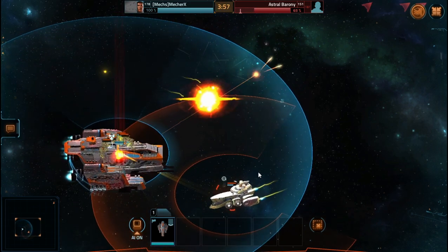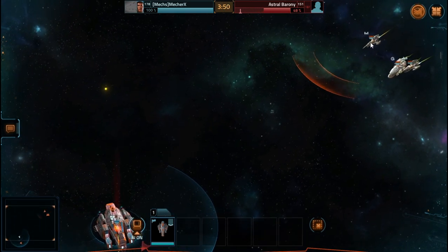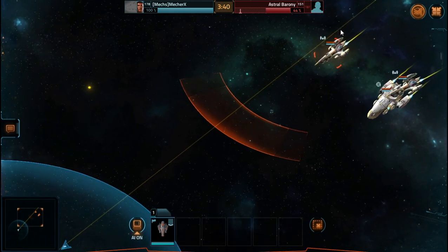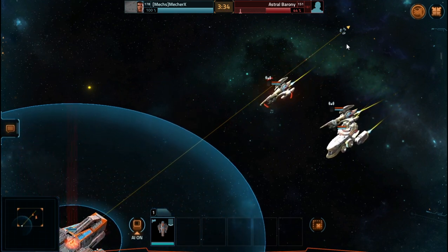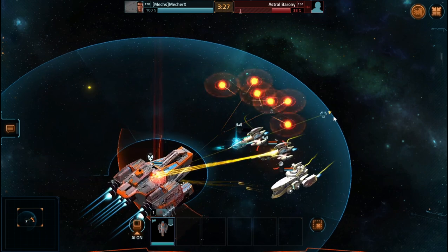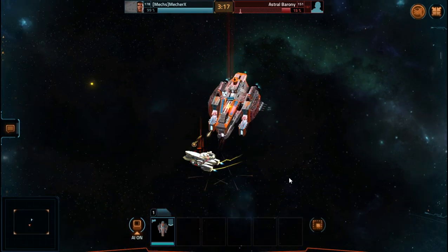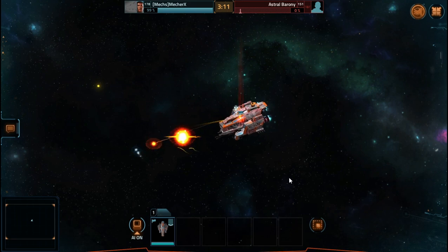I'll go back to the base in just a moment once this fight's over, and I'll do closing thoughts on what I think of the Inheritor so far, what I think of the experimental scrap that can be put on it — because the experimental salvage system is interesting, but also a little bit boring in the fact that they took away so many of our equippable items to introduce it. Which will be the subject of a different video. I've got a bunch of videos planned.